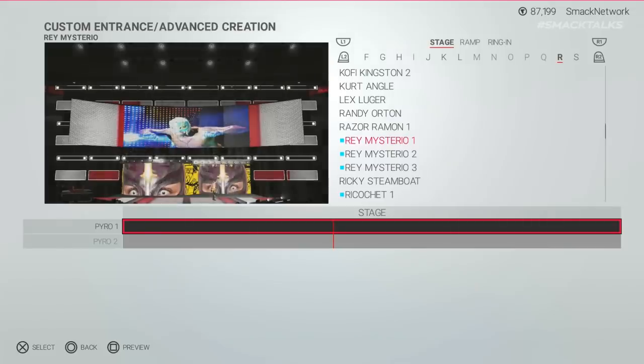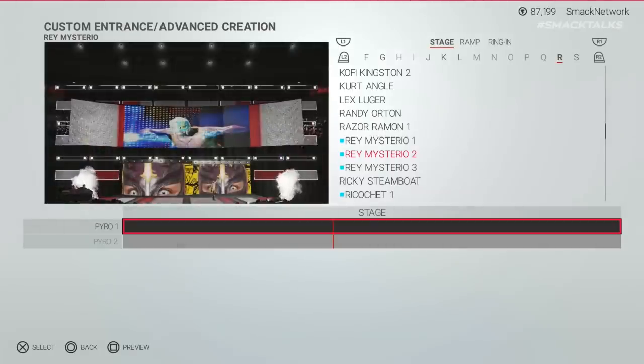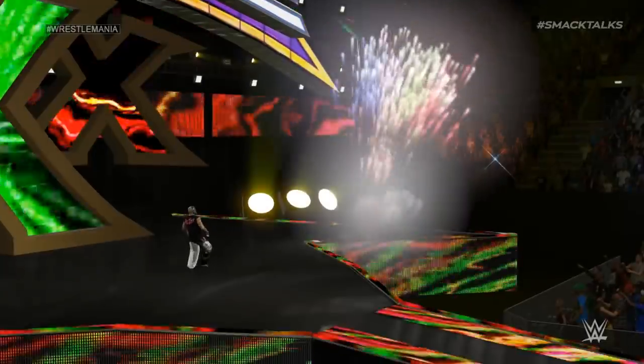Also added is his WWE 2K15 pyro — firstly with the two central stage explosions that were used just before he appeared, and then fireworks either side of the stage which used to go off as he pointed to either side.